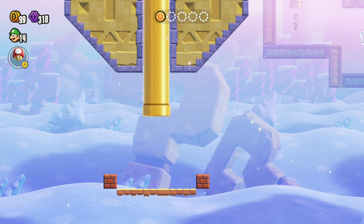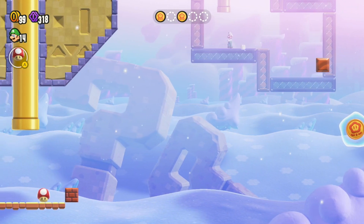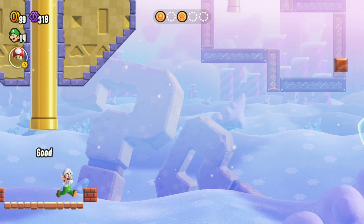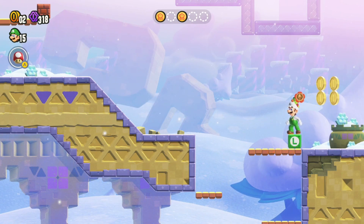Once you're on this platform, go into this golden pipe and you'll be in the background — you can see on the right of the screen you're in the background. You can grab this flower coin here. It says it's the third flower coin out of five, but the order does not matter — whatever order you get these in does not matter, so do not worry.